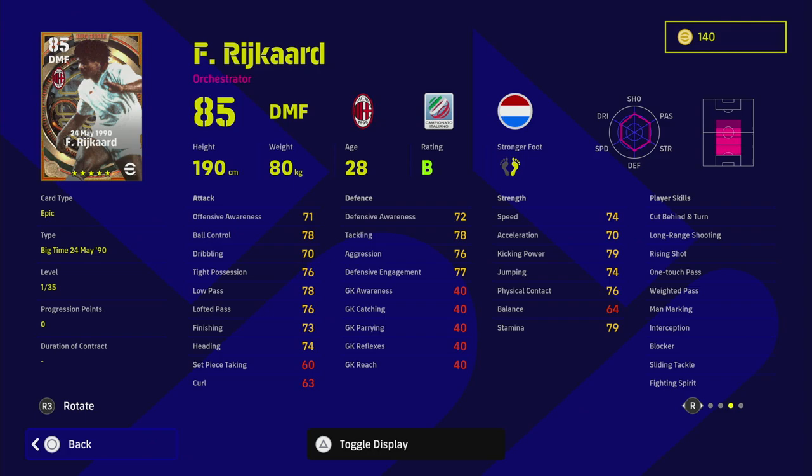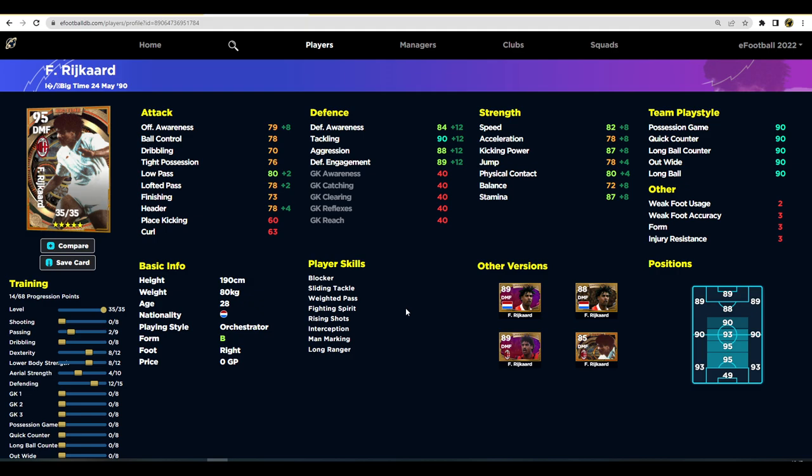He doesn't have heading as a player skill — I think that's the only thing stopping him from being OP, because you need to train up his aerial strength a bit. But he's got everything else: weighted pass, one touch pass, blocker, interception, unwavering form, stuck on B rating obviously. He's one of the best epics on paper they've released in a long time. Looking at his progression — we put 2 into passing to bring low pass up to 80. If using him as a DMF, I'd cap it there and boost the rest into passing, maybe mixing in some dribbling.